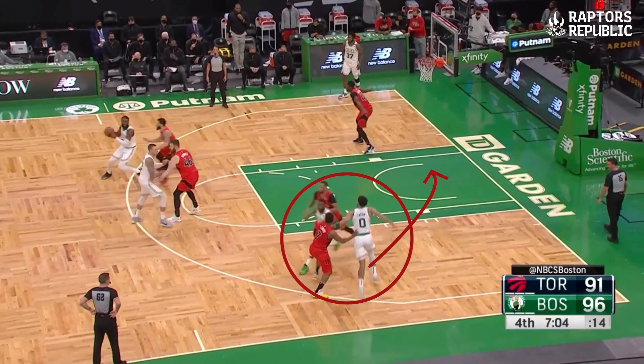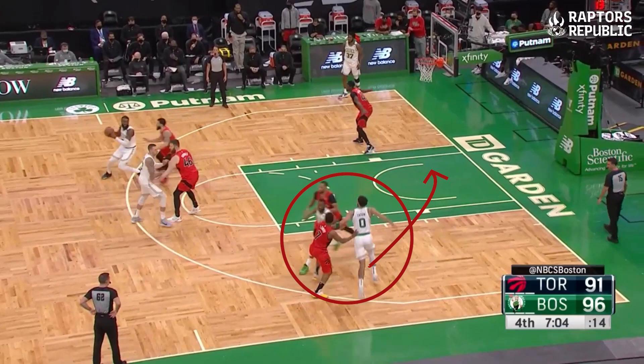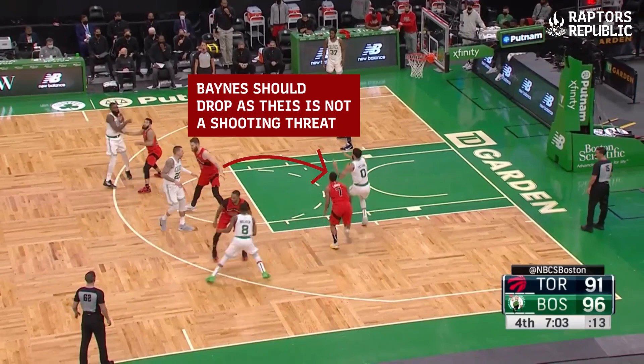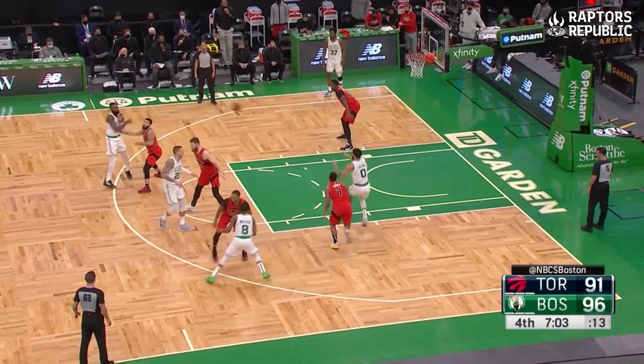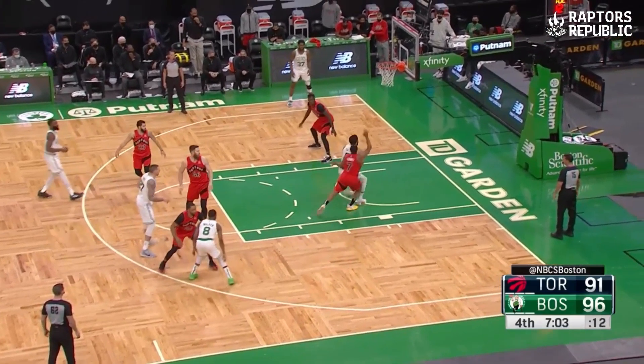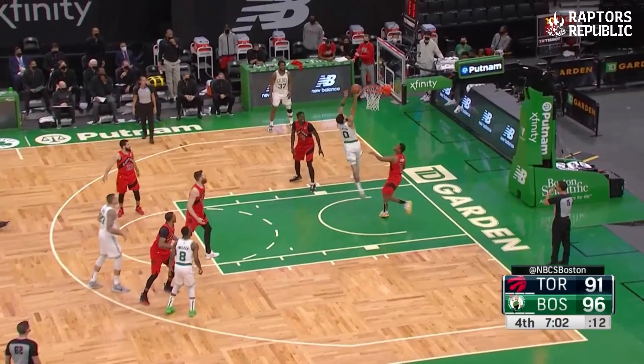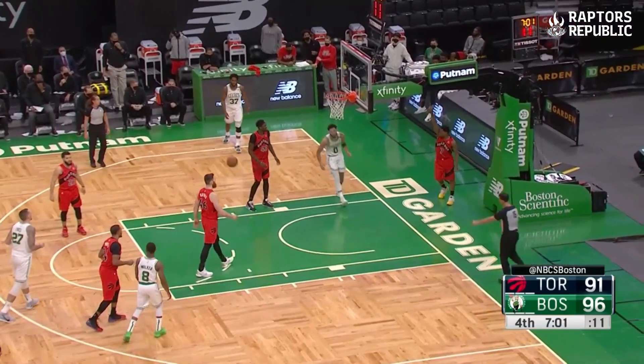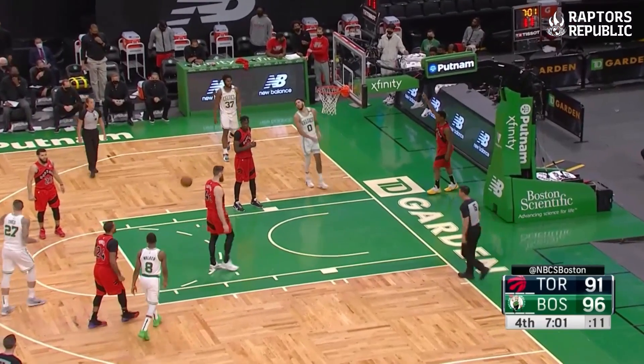Meanwhile, there's a screen being set for Tatum on the bottom of the screen, and the Raptors elect to not switch and stick with their original offensive player. Lowry trails Tatum, and right there the play is pretty much over. I'm not sure why the Raptors don't just switch there because you have Norm and Lowry — neither of them have great height to counteract what Tatum or Brown are doing. In these situations it's just better to switch and not give the Celtics a clear path to the rim, which is what the Raptors did here.